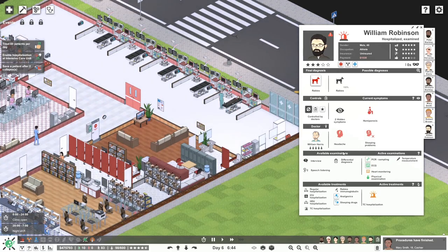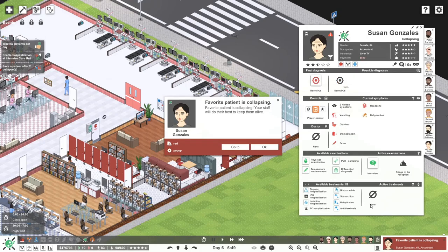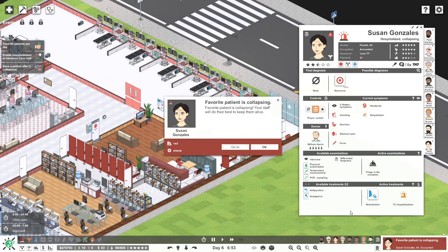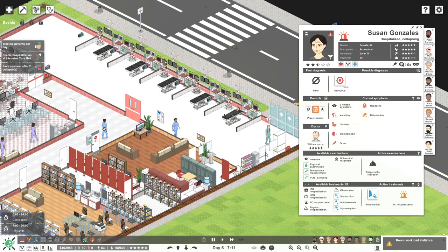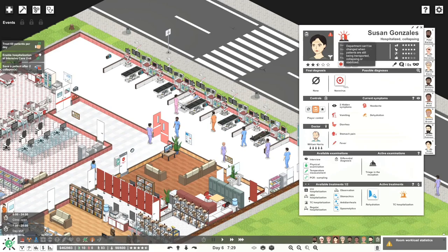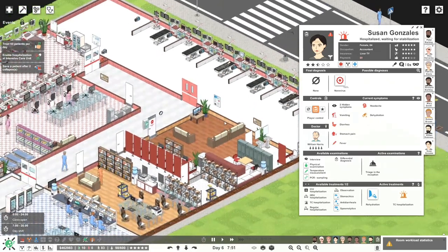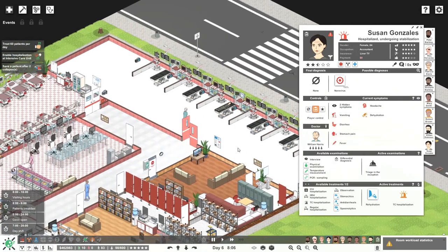The patient is collapsing — okay, so now it's norovirus. Not too infectious. You just arrived so you haven't even had your interview yet. Let's give you — oh, rehydration! Let's just get you rehydrated straight away. TC hospitalization — that's fine. So if we rehydrate you we should be able to sort out most of your stuff. Why are you waiting for stabilization? Where's my doctor? Oh, maybe I need more doctors.